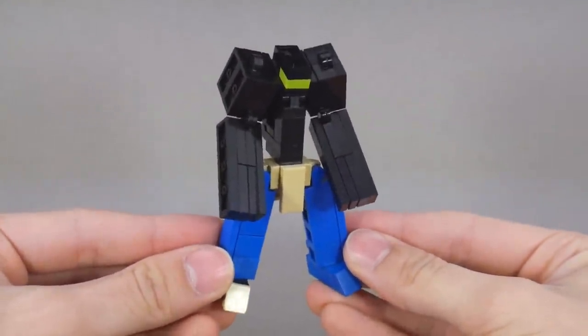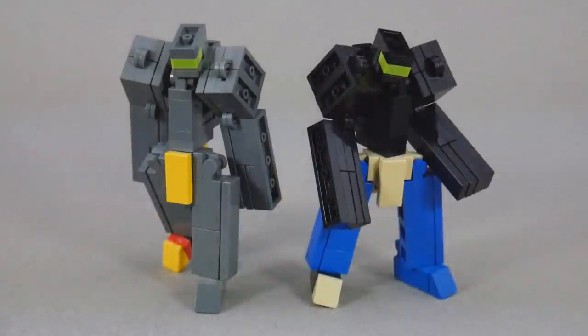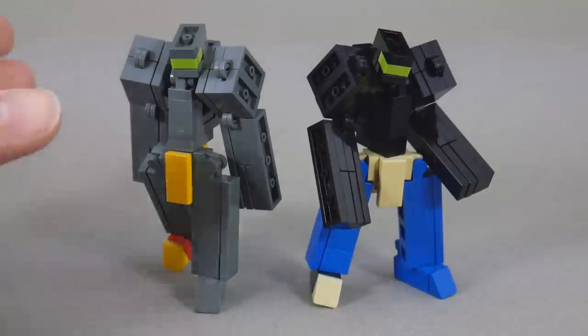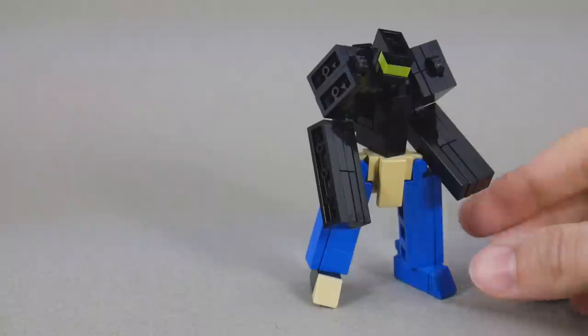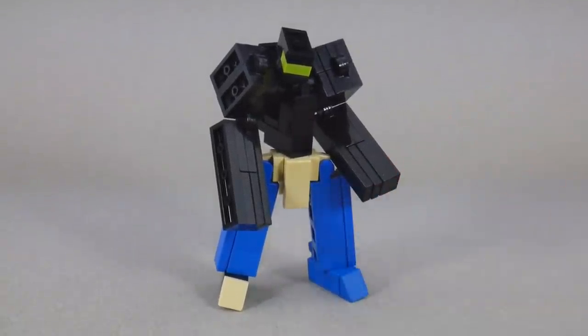And there you have Plume Edge in robot mode. Compared to his previous self, I think a simple color swap gives him a much different feel overall, but I find that very difficult to explain in words, so here they are side by side. As you can see, almost all of his color is relegated to the lower body; his upper body is almost entirely black. There is a very intentional reason for that, which will become more apparent a little bit later.